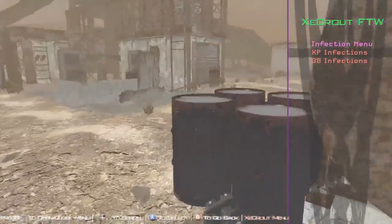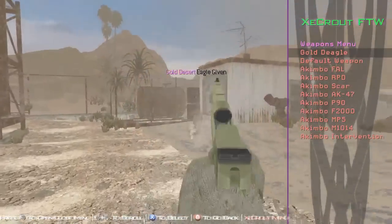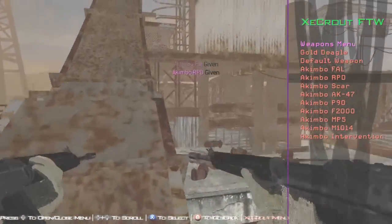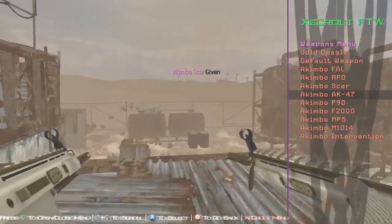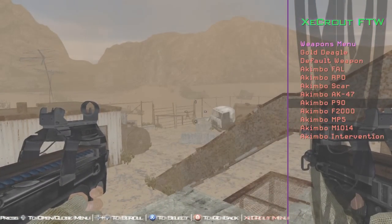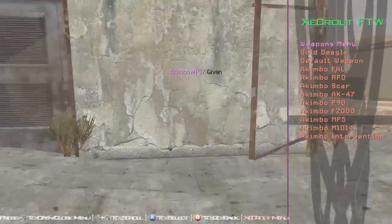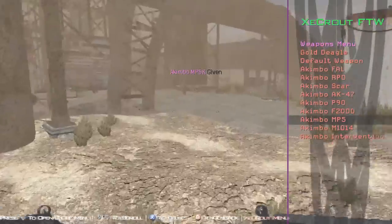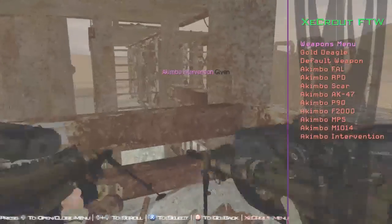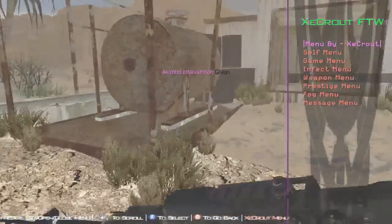You've got infections, XP infections, GB infections. You've got a weapon menu — so you've got gold Desert Eagle, there you go, it actually brings it out. You've got the default weapon, akimbo, and a load of guns. I think it's better when you just have the solo gun rather than the akimbo. When they do the akimbo it kind of ruins it for me, but you definitely know it's modded when you've got two Interventions in your hands.